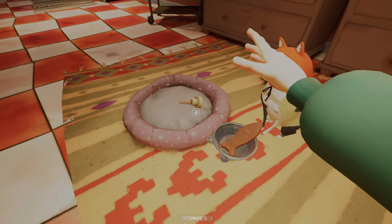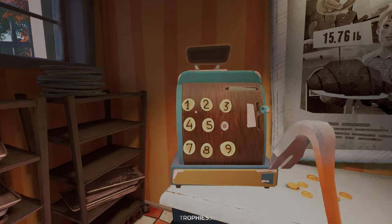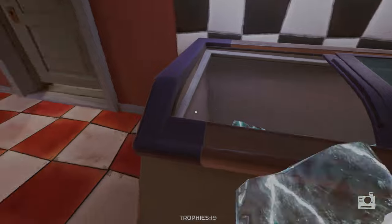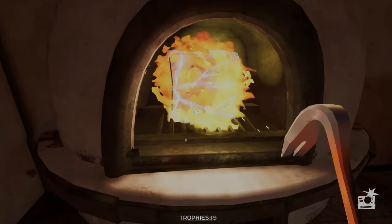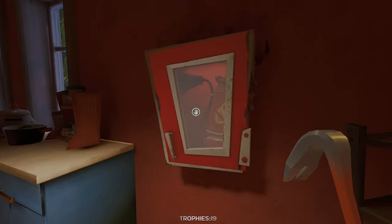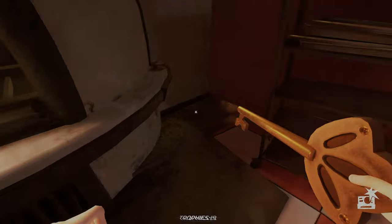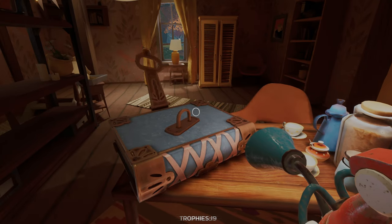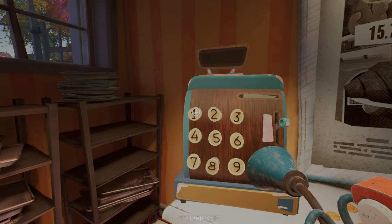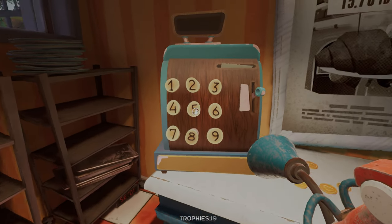After petting the cat, I grabbed something - I've been searching for these things because I need all of them for the cash register, and after placing the one from the cat I only needed one more. I opened the freezer and snagged a block of ice with a key inside, popped it in the fire, grabbed the fire extinguisher from the wall and put it out. This key allowed me to unlock a book and get the final number. After placing it, I entered a code and got a new key to the neighbor's mansion, completing day two and unlocking Easy as Pie.